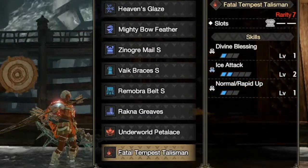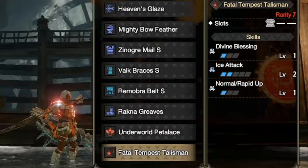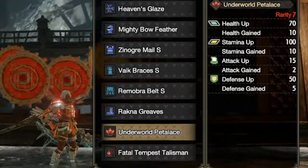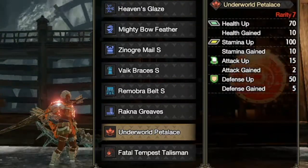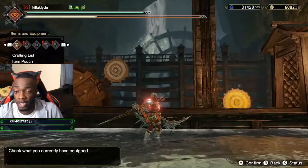We have the Fatal Tempest Talisman with Ice Attack level two, and we put a Rapid Up jewel in there as well — really good find, glad I have this for the build. I'm using the Underworld Pedales for boots. I don't usually use this one, but it helps with defense and gives a little less attack for more stamina and health. Let's go over the stats.